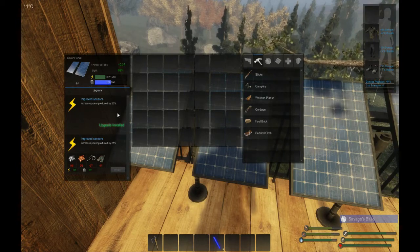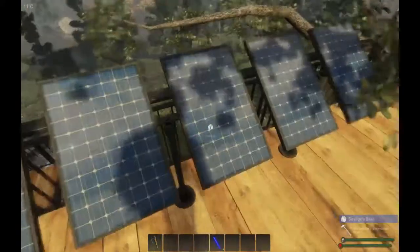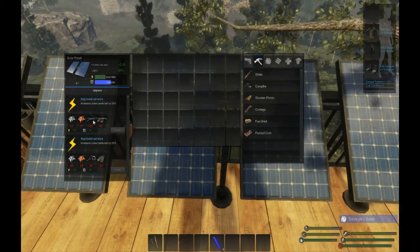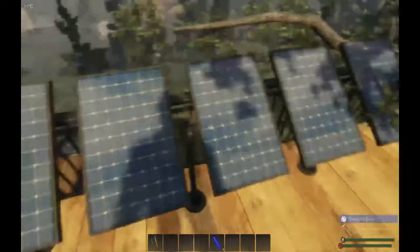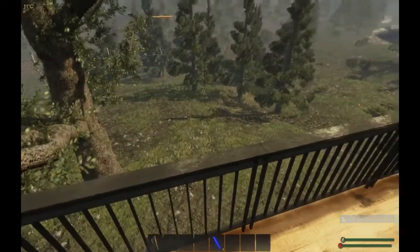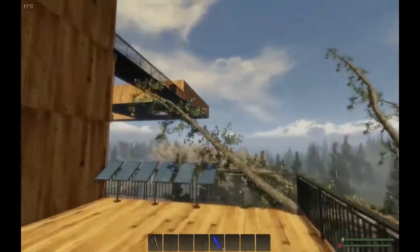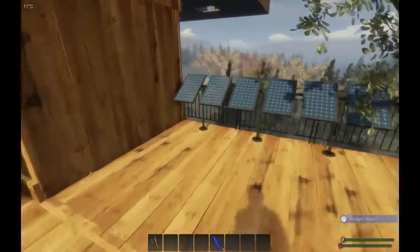This solar panel has been upgraded. If we open it up, it's also at 69% light and it's giving 0.07 power. So it's a small difference compared to the non-upgraded version. The upgrade does cost quite a bit of iron, copper, mass, and so on — not necessarily a cheap upgrade, but it gives you a slight improvement depending on how many you have and the light factor.